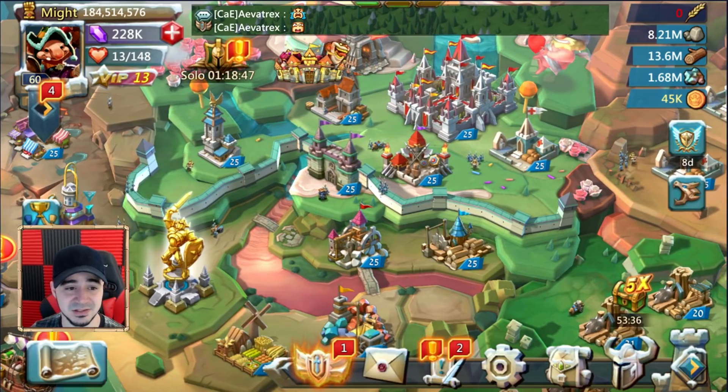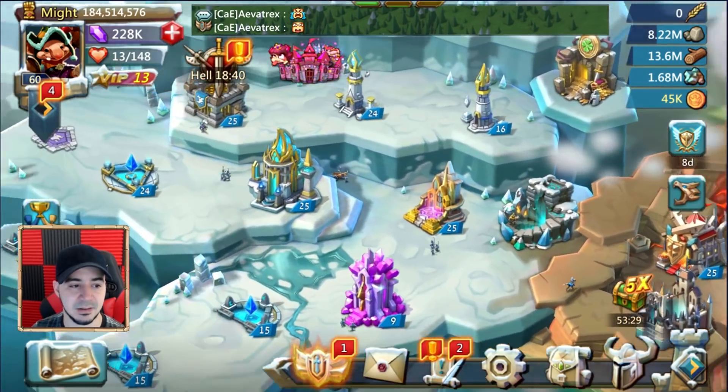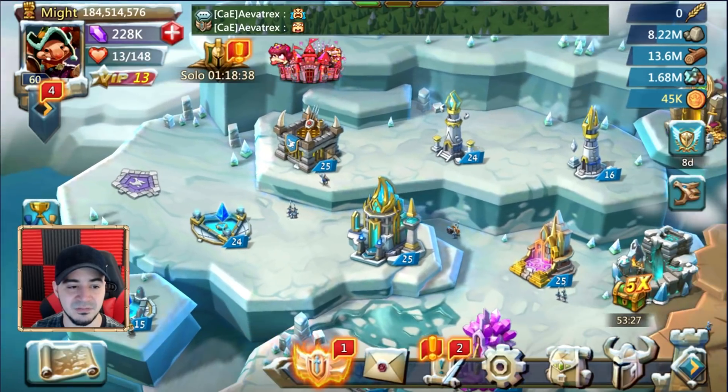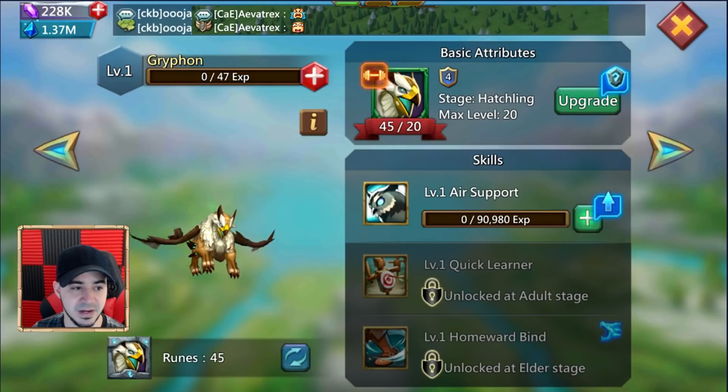It'll take a little longer since I don't have many speed-ups, but that's okay — it's not a ton of T4 and the account has gems. 228,000 gems is probably almost just enough to make the T4s that I need.